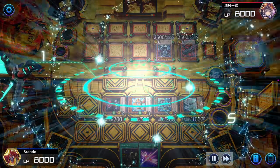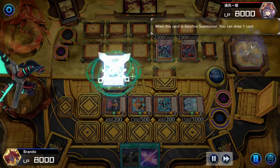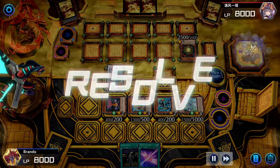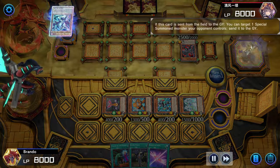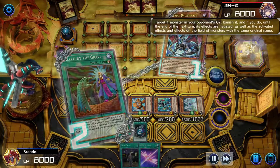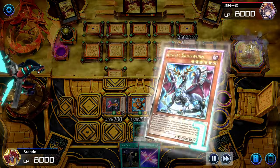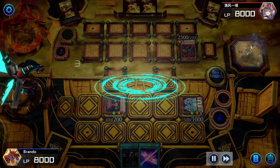We bring out the Stardust Charge Warrior because we did open up with the Living Fossil. He is going to banish our Stardust Charge Warrior — understandable — so with that we're also going to draw a card. He's going to try to take out our last tuner, but we did top deck the Called By and we did have the Living Fossil, so it wasn't a big deal. Honestly it makes our life a little bit easier taking out that Drusworm.